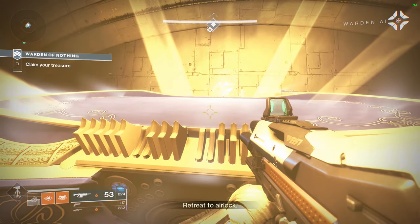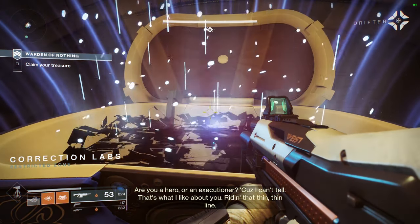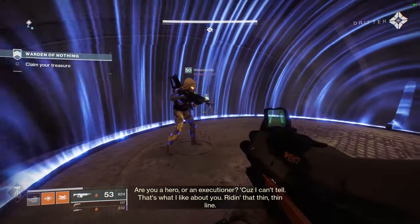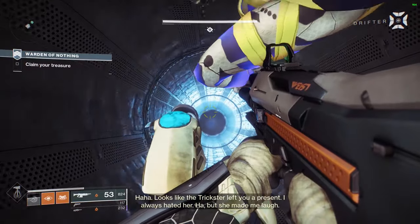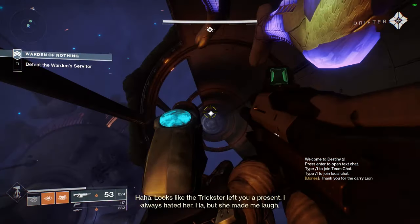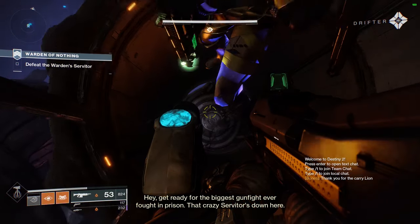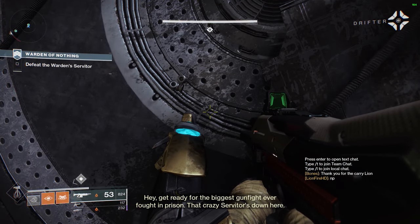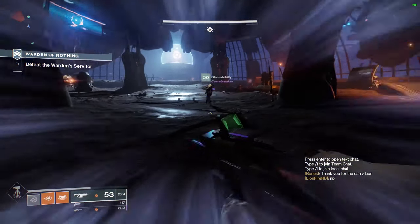Make it the next Vanguard pinnacle weapon. What Vanguard weapons have we had so far? The most recent was the Wendigo, which is really good. Before that — I can't remember. You guys are yelling at me in the comments like, 'It was the thing!' It was the Oxygen scout rifle, which was a bit womp. Felt bad about that one. They did try to make it better.